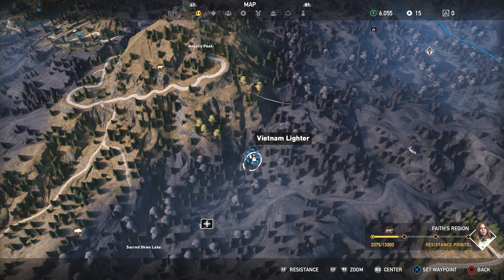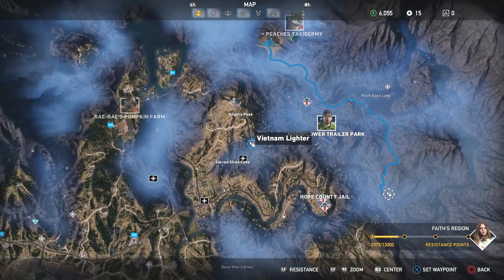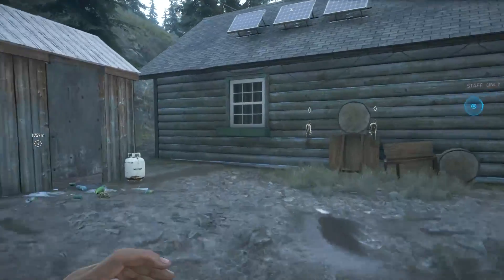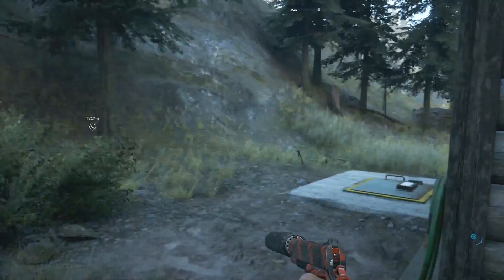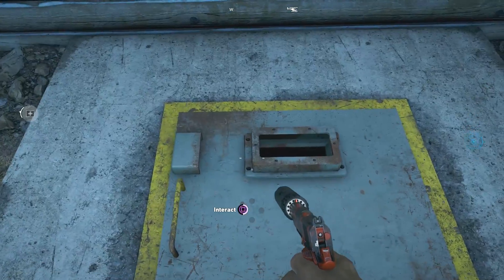The 11th lighter is to the south of Angel's Peak, south of that big statue. Head up to the area with the buildings and you will find the hatch behind the cabin. Jump down, grab the stuff — I'm sure you get it by now.